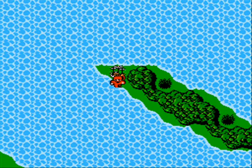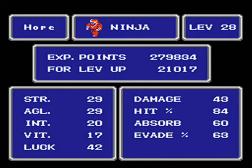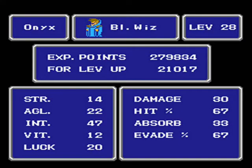Welcome back to the hardcore run of Final Fantasy 1 for the NES. I did a little bit of money grinding and by the time I was done, our team wound up at level 28. Here's Ninja Hope's stats, Red Wizard Hat's stats, and Black Wizard Onyx's stats.